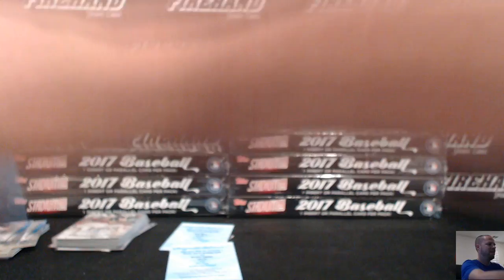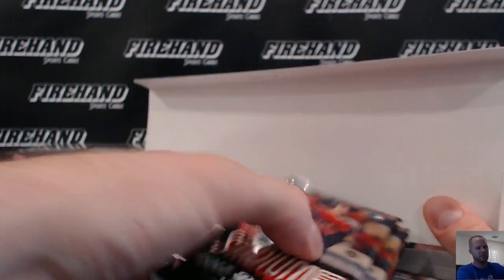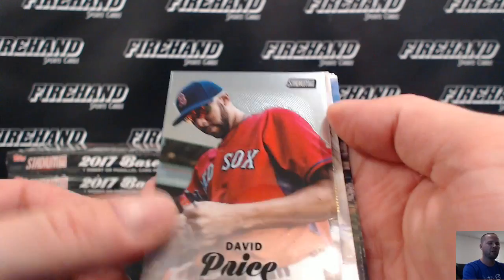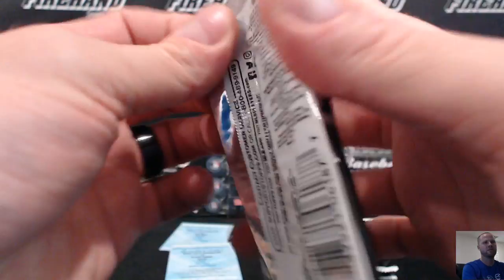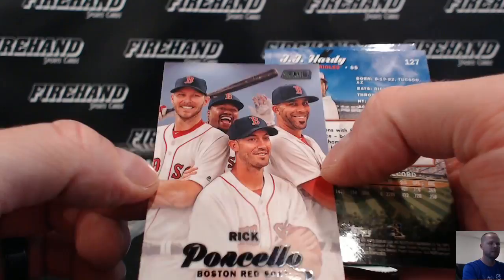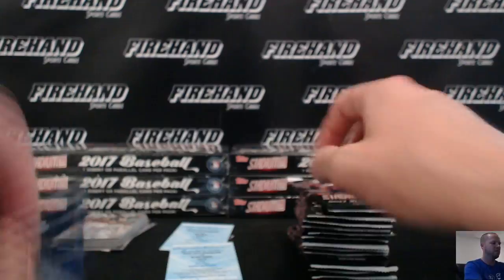Nine down, seven to go. Box 10. Still haven't gotten our Aaron Judge auto yet — let's go, let's get it. Let's freaking do it for Big Wreck. David Price chrome, Red Sox. Rick Porcello and friends, photo bombs. Brooks Robinson gold. Alex Reyes scoreless streak, rookie.